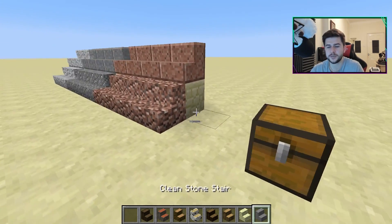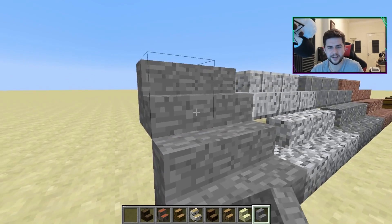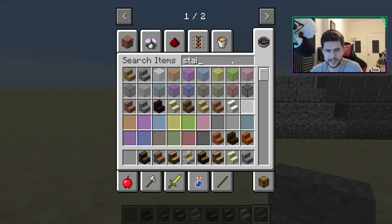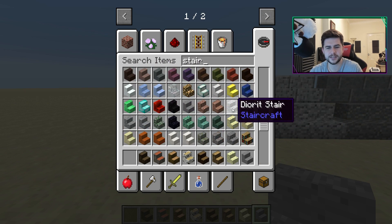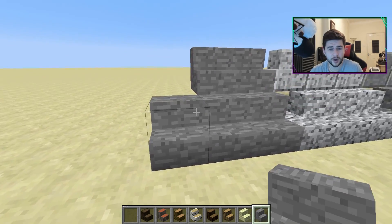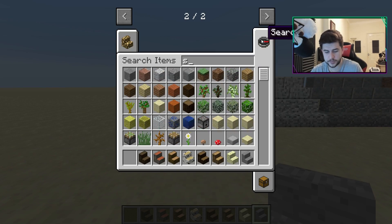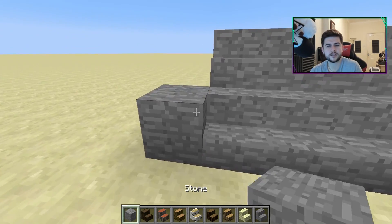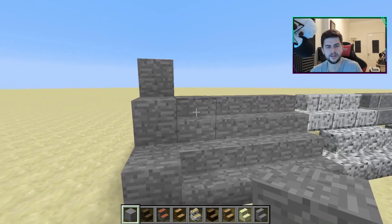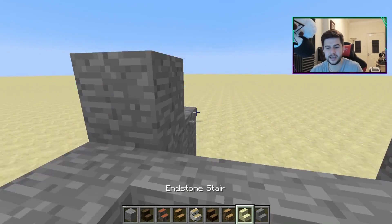Starting with the most commonly requested one — plain stone stairs — I think this has been requested for so long and was never introduced to the game. I don't think we've ever had these; it's always just been wooden ones and cobbled ones. These look fantastic and would go really well with an ordinary stone wall. I'd probably use stone stairs for my cave systems instead of stone brick stairs, and I definitely think this could be the next variation that gets confirmed.